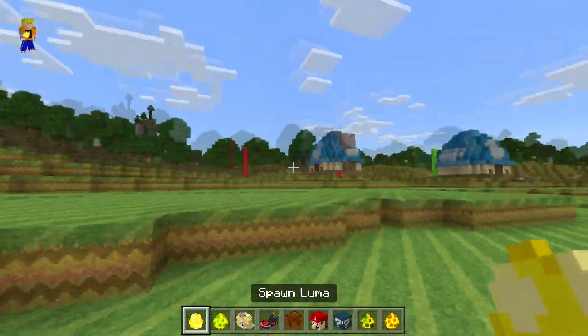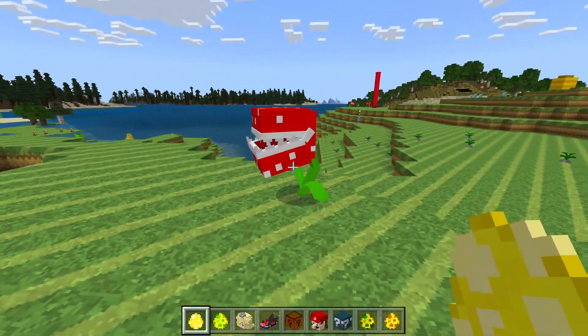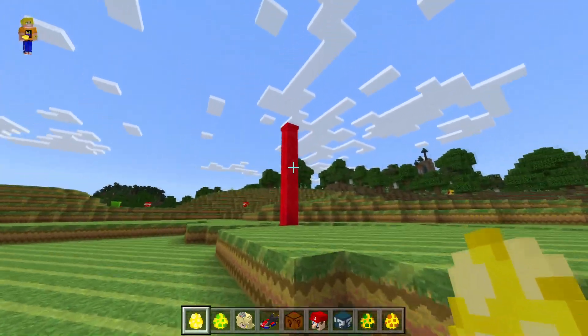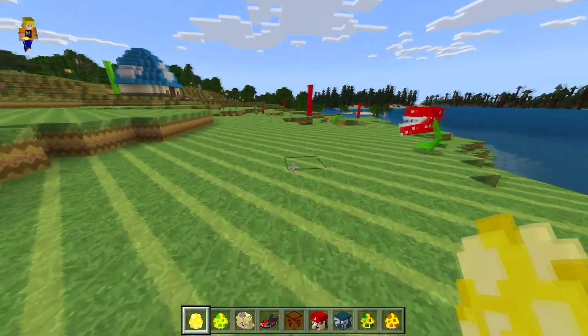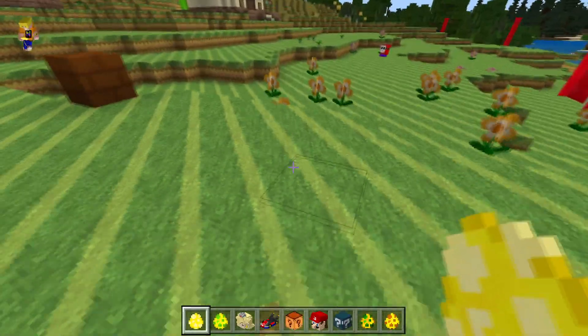Alright, we are here and this is the Mario Land biome. We even got the plants, we got everything — all the pipe work, a bunch of mobs, and even transformations. We have a lot, so enjoy.